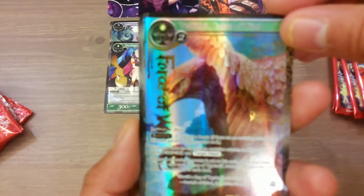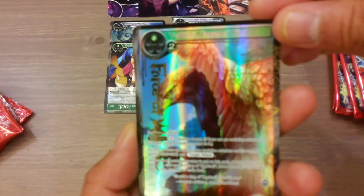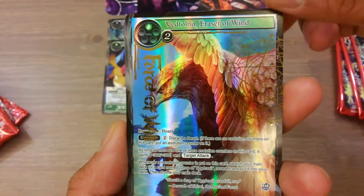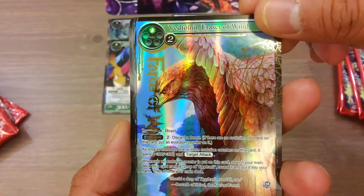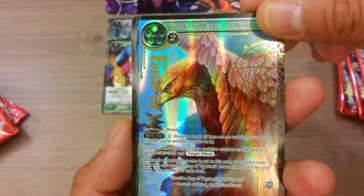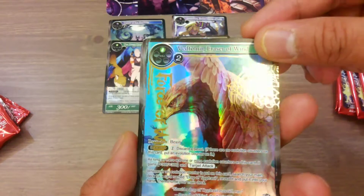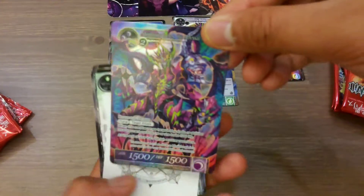And I happen to get a full art foil Eraser of Green — Evolution Beast. If so, put an evolution counter on it. As long as there are one or more evolution counters, it gains 300/300 and target attack. Whenever an evolution counter is put on this card, search your main deck for a card named Drop Off, reveal it and put it into your hand, then shuffle your main deck. Nice. And again, this is the promo card.